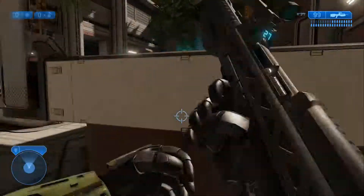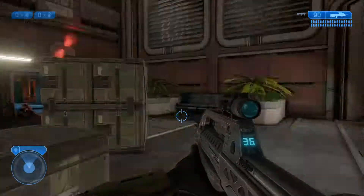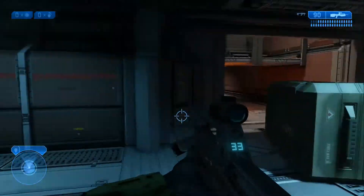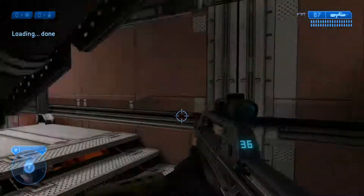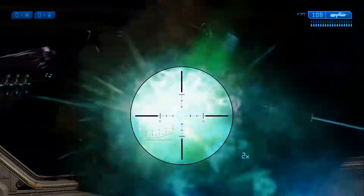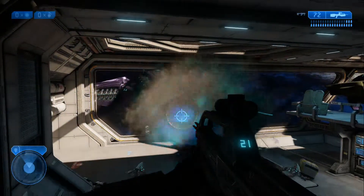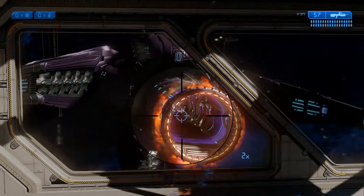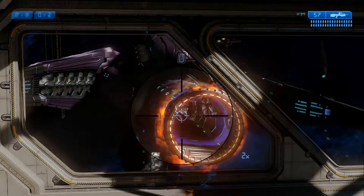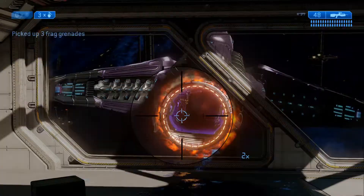Honestly, there isn't very much to talk about here, but I'm going to make it happen. We're almost two minutes in — that's a six-minute video, no problems. I think we're actually about halfway through the mission. This one, really, if you just camp the spawn — that little beam thing — like do what I'm doing, it's so easy. There's a spawn of Elites that are a little delayed, but you just pop them the same way you popped everything else, and now you're done with this part.